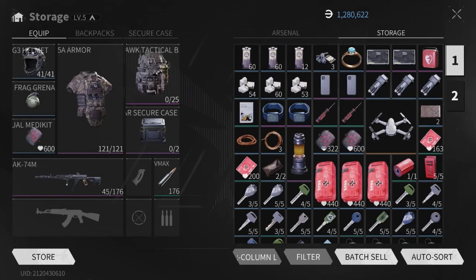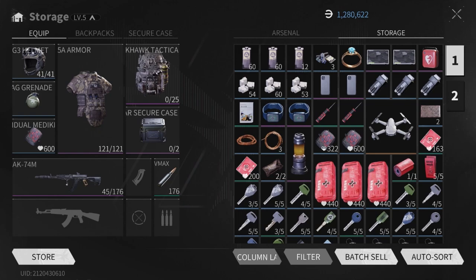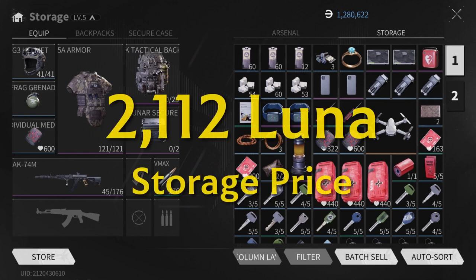The first thing you do is the usual activity of going to your own storage and selecting an item to sell. For this video, we will be using the screwdriver I got from the BAF Factory as an example, which currently has a price of 2,112 Luna when sold from the storage.